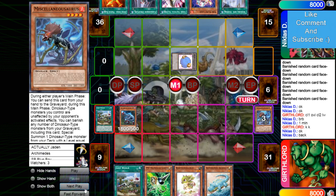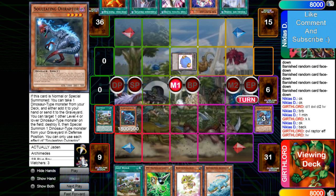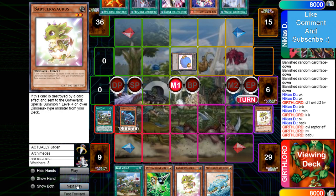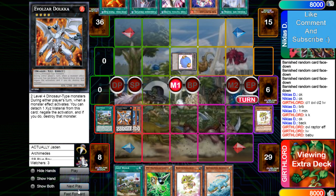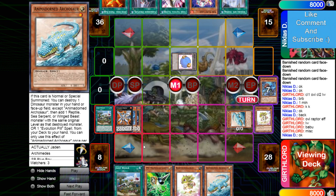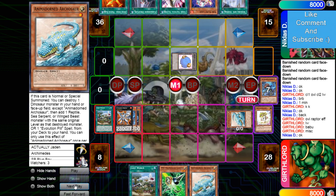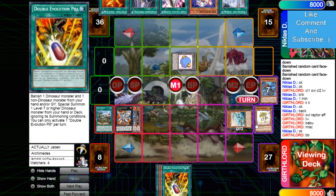He activates Missk's hand effect. Oviraptor tries popping the token, Lost World saves it, sends Baby. Baby brings out Missk. Overlay into Tadalka. Banish Missk, bring out Arch. Arch effect destroys Baby.